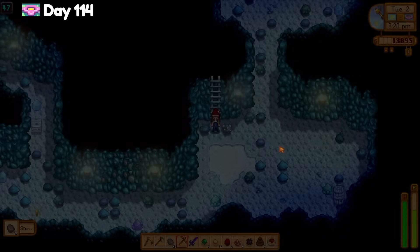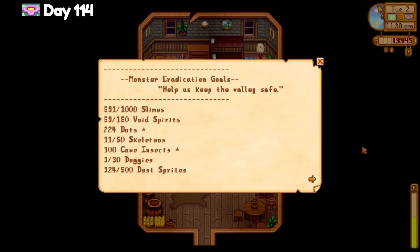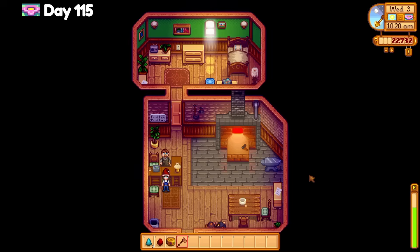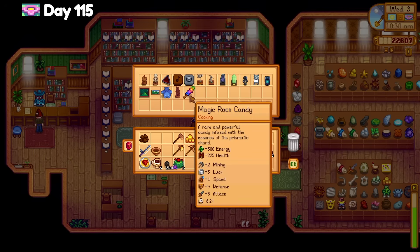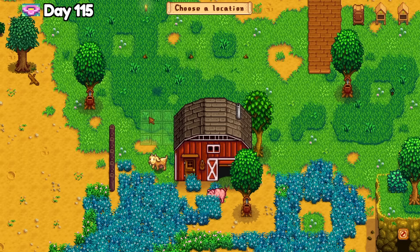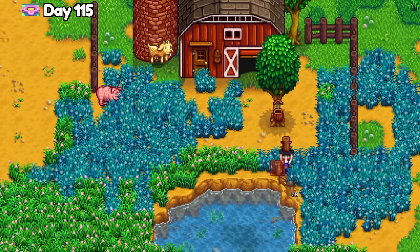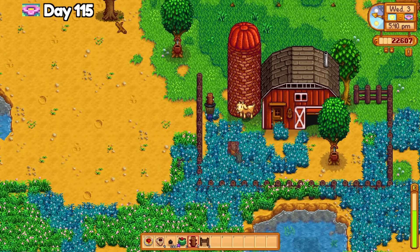On day 115, I pick up the copper hoe from Clint and open a few geodes I found in the mines, including some artifact troves from dig spots. A few items got donated to the museum and I got a magic rock candy. Robin finished the cask room in the basement, so I moved a few buildings again. I can never get the silo placement right, and I put the silo on top of my goat who completely glitched out and doesn't move. I stare in horror as my goat is stuck underneath the silo — but then I learn all animals can un-glitch themselves at 5pm, so it's all fine.